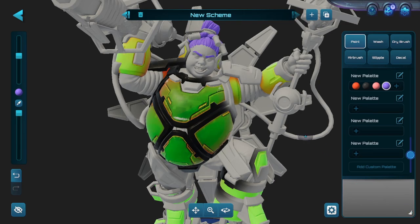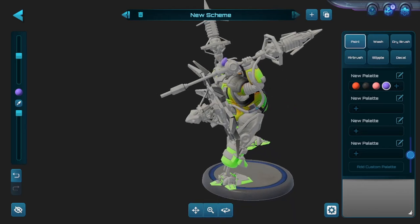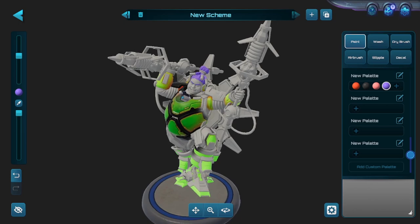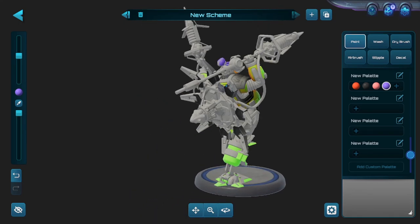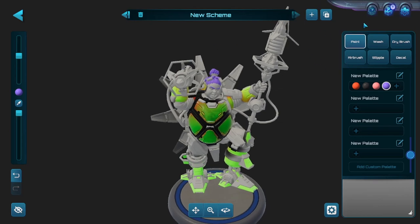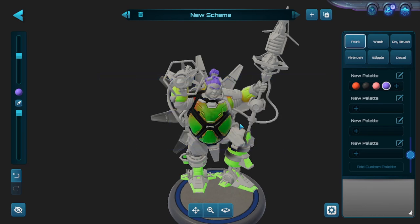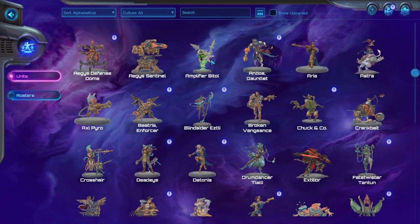I think that covers the basics for you guys to start painting in this game. It's very user-friendly and takes half the time it would to paint an actual physical model, which is amazing. There's no save button visible on screen, but when you hit the back arrow it will ask would you like to save, and then you can save your miniature.